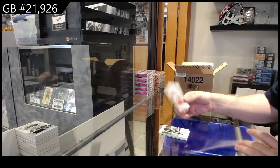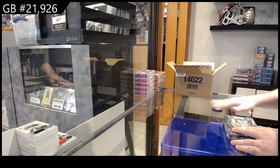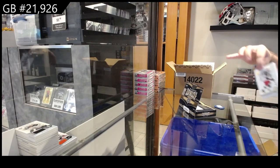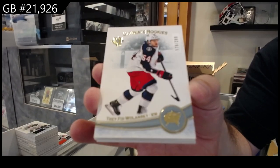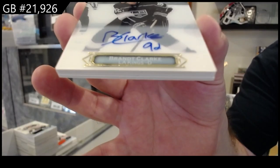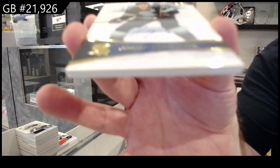And a rookie jersey at $7.99 of Dostal for the Ducks. Congrats to Dallas — that's a sizable one. We've got a $2.99 Wolonski for the Blue Jackets. Ultimate Introductions Autograph of Brant Clark for LA — not too bad. For Seattle, Jordan Eberle base auto.